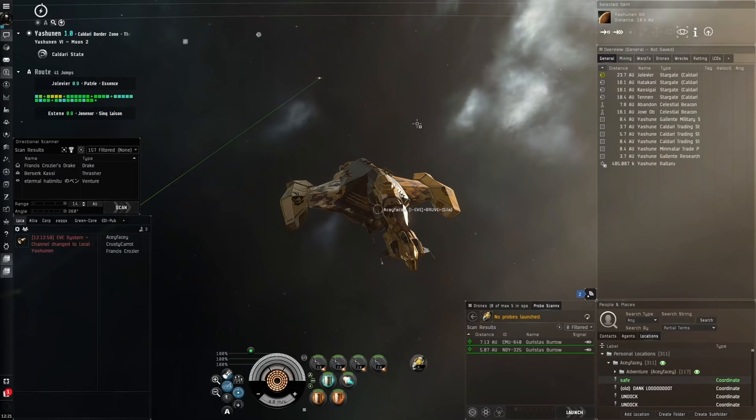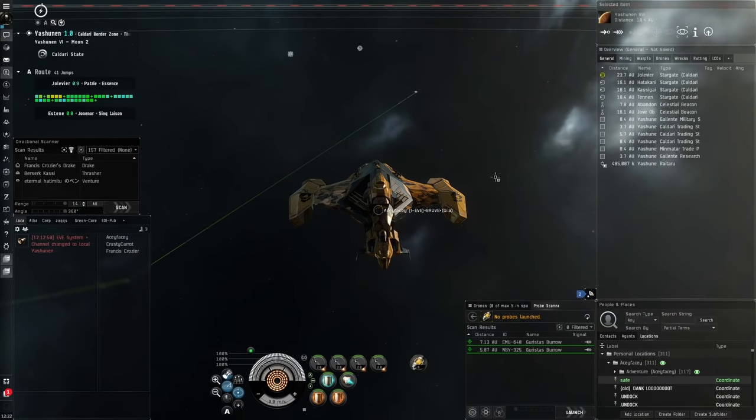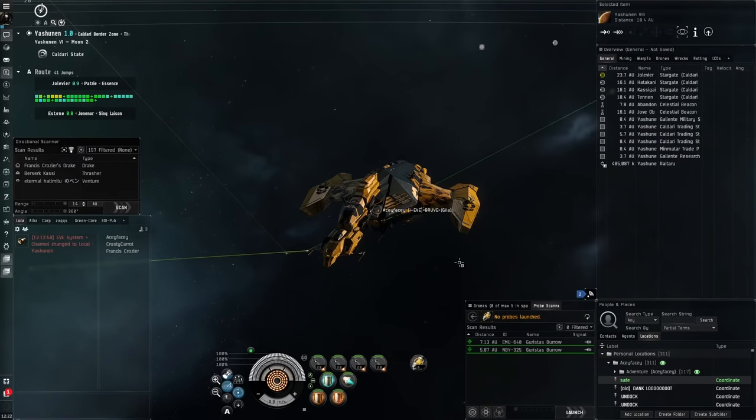That said, it's a very adrenaline-rushing activity when you actually get the good drops — a really good feeling. And it has a very low barrier of entry. The anomalies and DED sites themselves are not hard to run; alphas can easily do them without any issue. The main challenge is simply finding the DED sites in the first place.